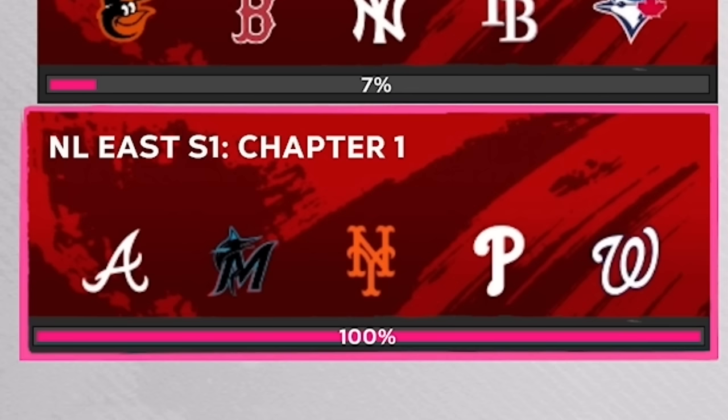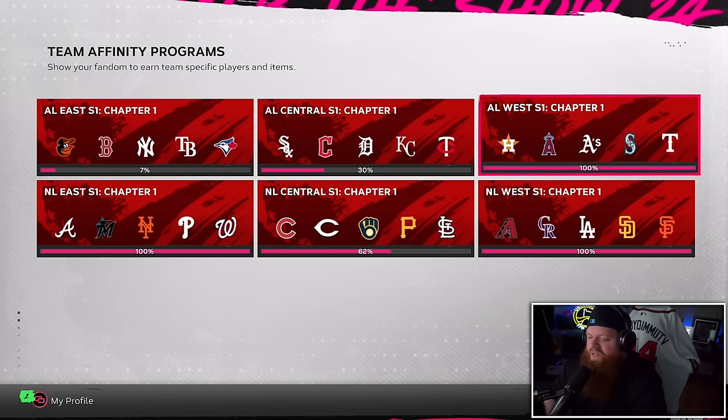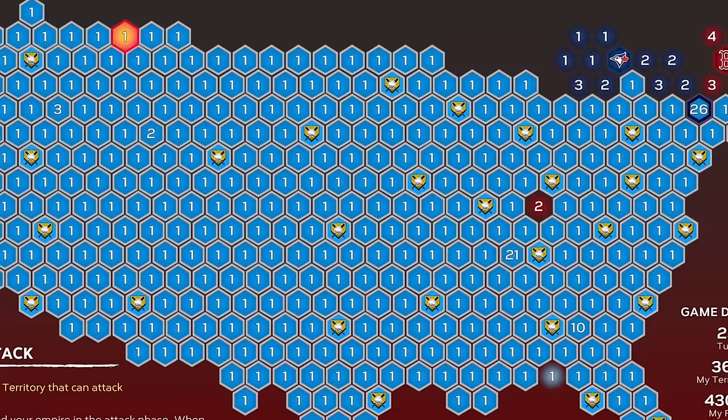We are completely done with the NL East, done with the NL West, done with the AL West. More than halfway on the NL Central, and about 30% on AL Central — that's why we have Royce Lewis in, so we're going to help that today.